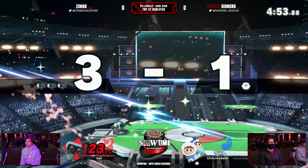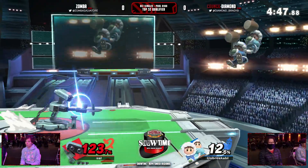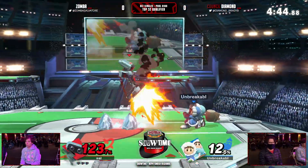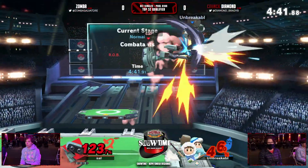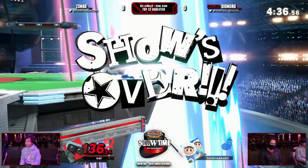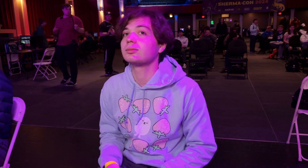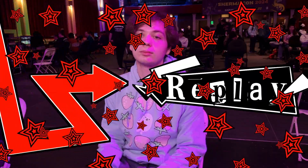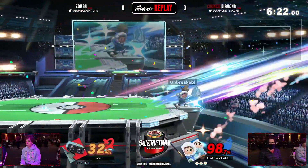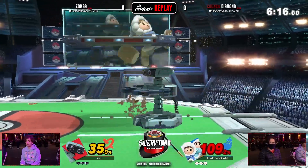The smash gets interrupted by gyro — Diamond threw the gyro earlier. Nice down tilt to keep him off, and the forward tilt's gonna kill. That gives him the knockback he needs to knock Diamond away. The up throw — oh, he almost stole Nana again! He waited for the two frames, poked at the recovery from the ledge. That was so cheeky — he stole Nana and then stole Popo: 'I'm sorry you wanted to recover, my bad, let me just down air you into oblivion.'